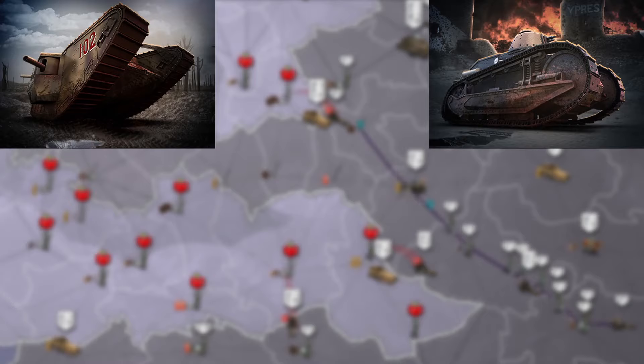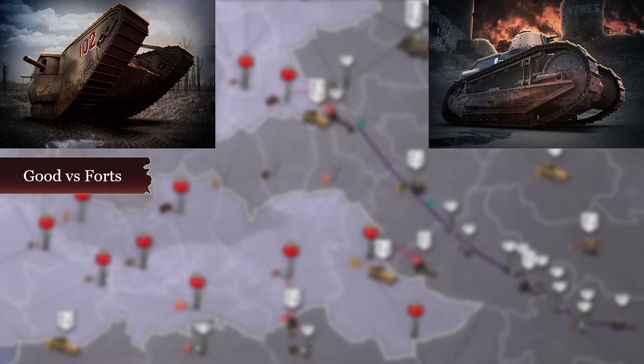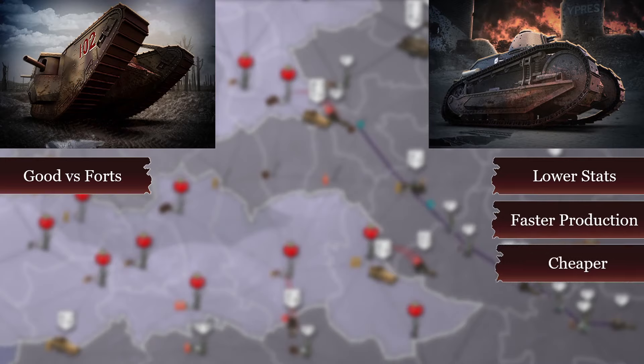Tanks are the strongest land units you can produce, and to be honest there's not much difference between the two types. Heavy tanks are best when attacking fortresses, as they can destroy level 5 ones quite easily. Tanks are effective as well, but they die sooner. The main difference besides stats is production time and resources: tanks are cheaper and require 12 hours less to produce within a level 4 factory. While this might not seem like much, it is sometimes enough to get them to the front lines.